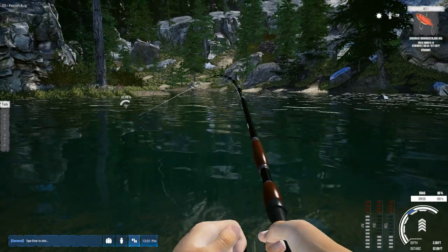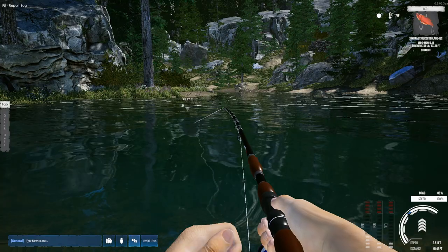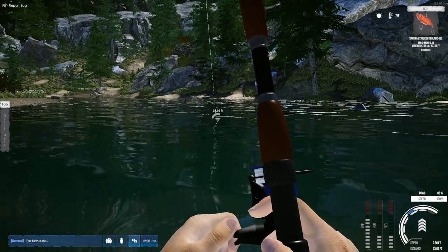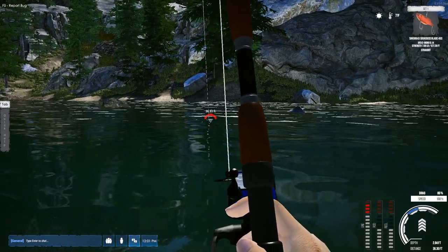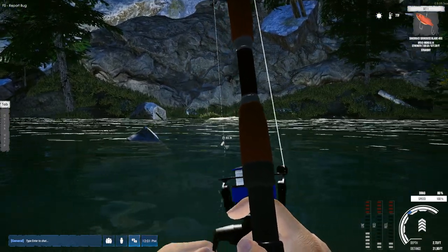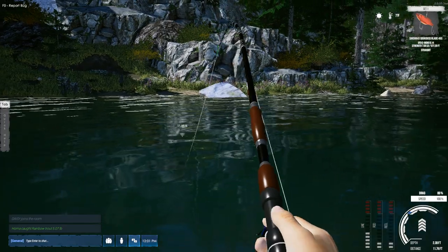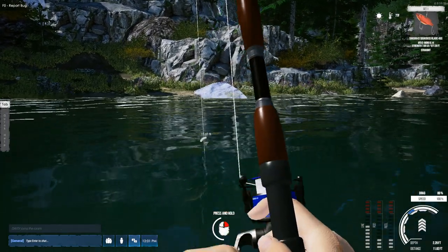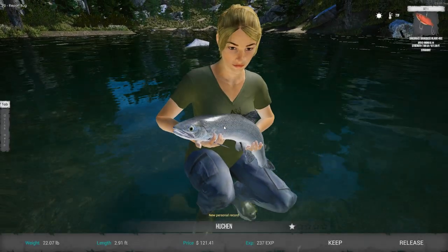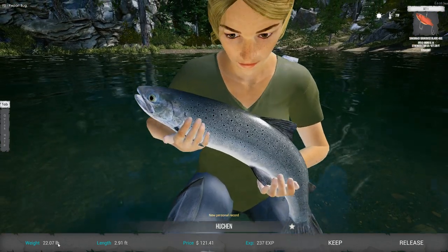Okay, that's pushing it. One thing that's nice about these guys being out here in this water is I can walk up to them as I'm reeling in. I think that's so far the only waterway where you can do that. And we got him. He's a personal record too — no wonder it was hard to get him in. 121.41 cash, 22.07 pounds.